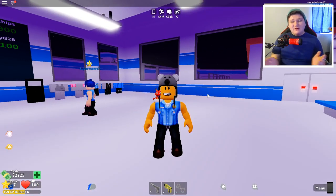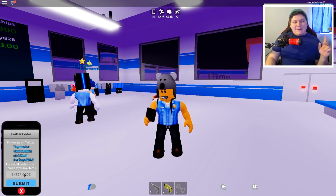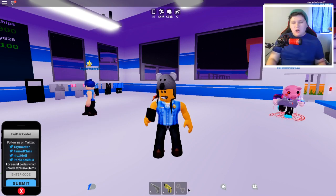To enter codes in Mad City, all you guys gotta do is click on your menu, which is the little phone at the bottom. Click it, and here we can enter codes by clicking the code button. Who's ready for this?